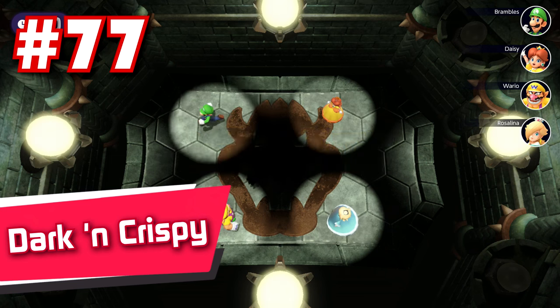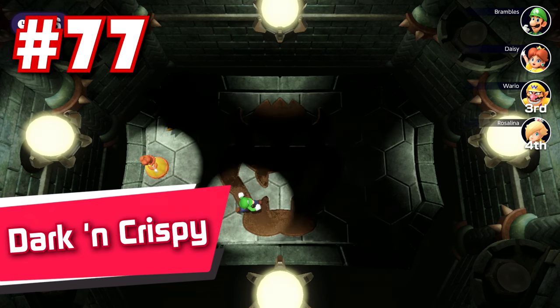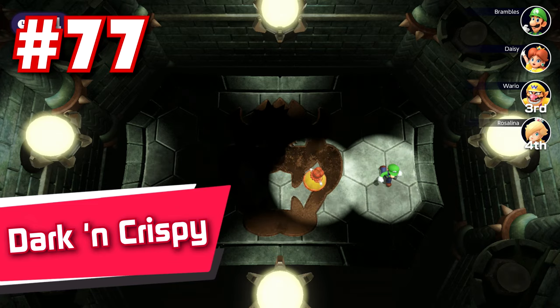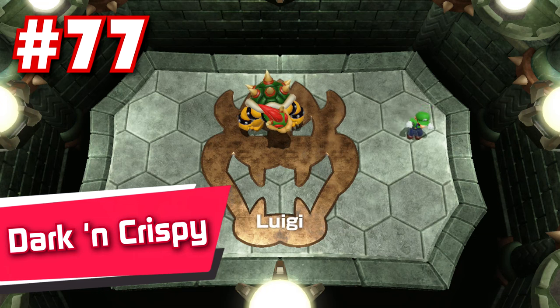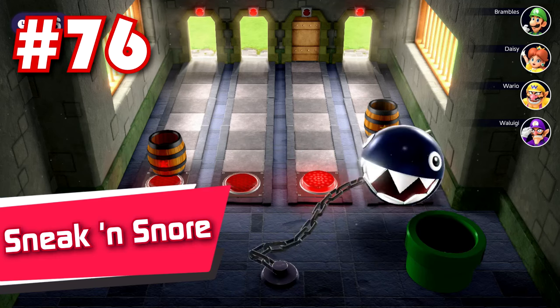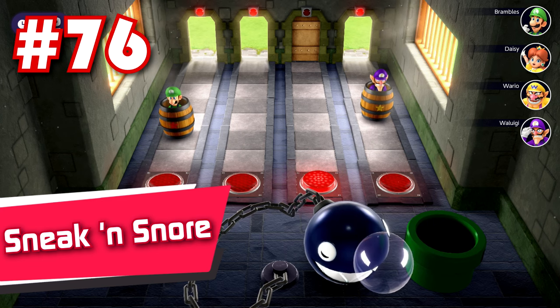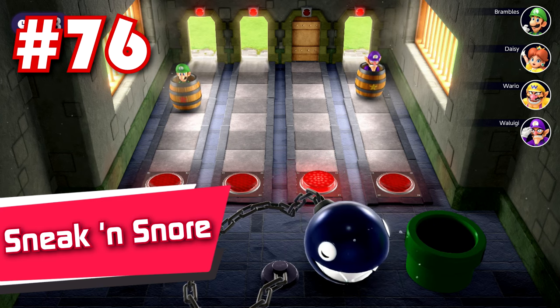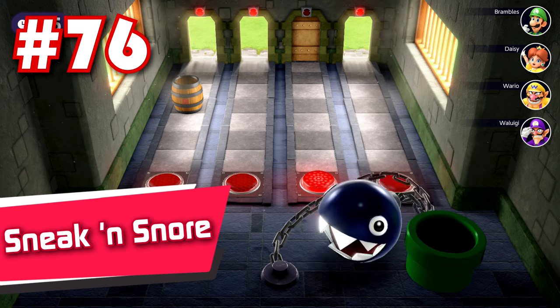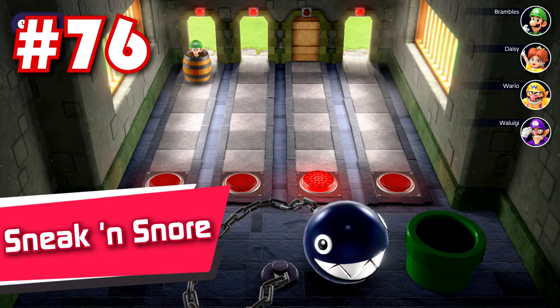79: Vine With Me — feels really repetitive and way too easy for a dual minigame. 78: Parasel Plummet — this one is decently fun, but the bland presentation and awkward controls really weigh it down. 77: Dark and Crispy — like Bombs Away, this Bowser minigame would have been a whole lot better if you could interact with the other players by punching or ground pounding instead of just simply walking around the arena hoping you don't get hit.